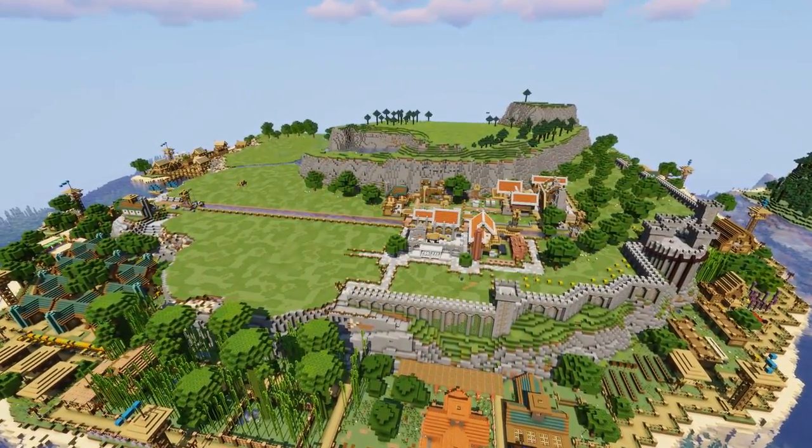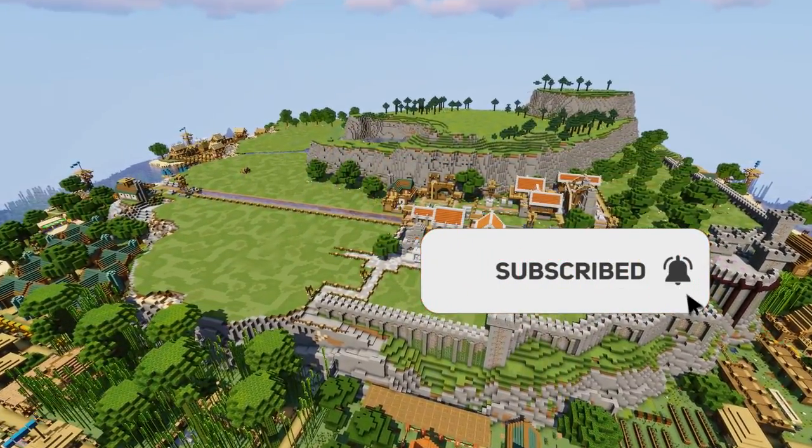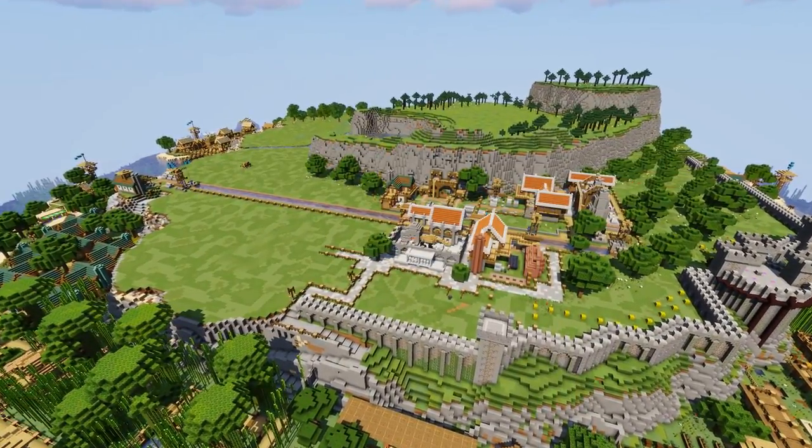You can probably just see it rendering in the distance. Level A has all the farms and all the animals. Level B is going to be industry.